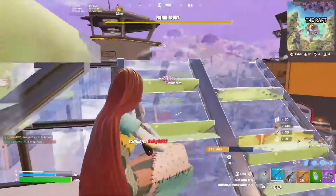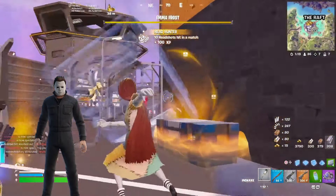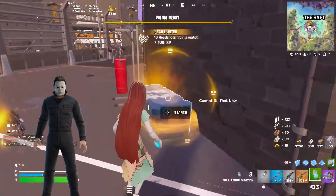Moving on to the next skin, which is Michael Myers. Michael Myers was released in chapter 4 season 4 and he has a 76% approval rating from the Fortnite community. Michael Myers is a very iconic character from the Halloween franchise, which most of you probably already know about. There's not too much to say about this skin — he's classic Michael Myers and a great representation of the character. If I had to critique the skin at all, I think Fortnite could have added some sort of built-in emote, similar to Jack Skellington's. But still, it's Michael Myers — a classic movie character and definitely a great skin to use during Halloween.